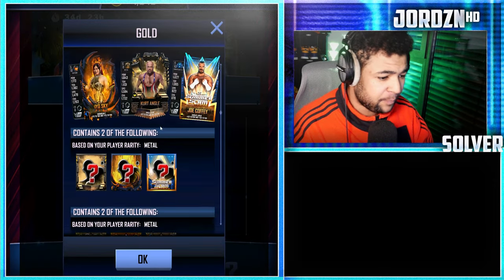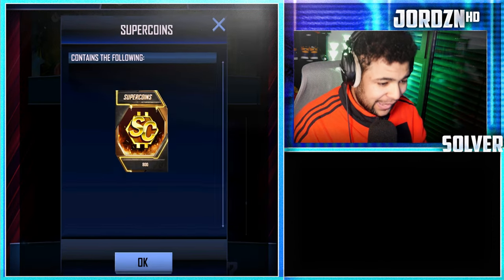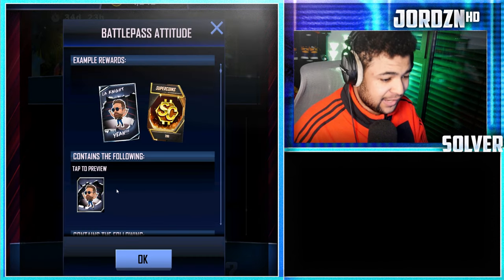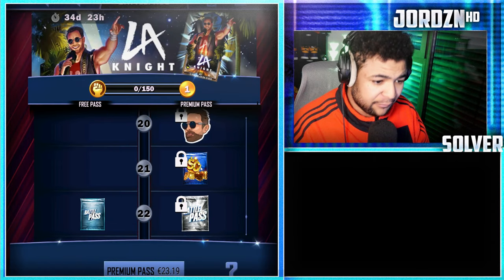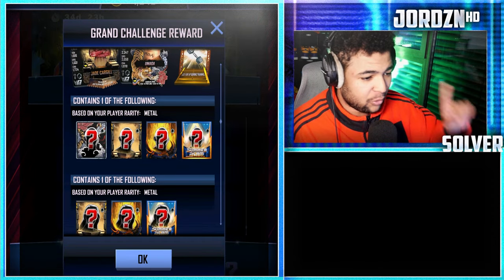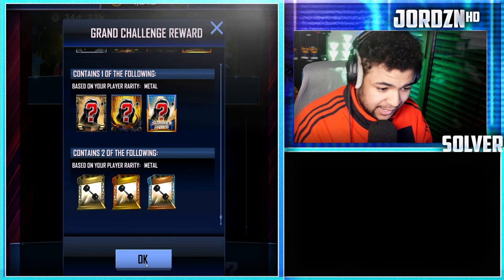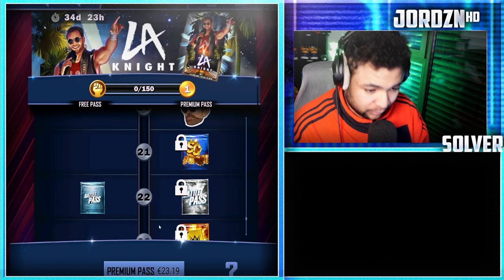Level 17: you get a gold pack containing two cards and two supports from SummerSlam up to metal tier. Level 18: 800 super coins. Level 19, free track: an RDP pick. Paid track you get two — so three in total if you buy the battle pass. Level 20: you get an LA Knight 'yeah' emote, which is awesome — an attitude with 200 super coins. Level 21: 900 super coins. Level 22: you get a Grand Challenge reward pack, which contains one card from SummerSlam all the way up to ink tier, another card from SummerSlam up to metal, and train-ups from SummerSlam up to metal tier. Paid track: you get a Platinum pack containing two cards from SummerSlam up to ink with two supports from SummerSlam up to ink as well. Not too bad.